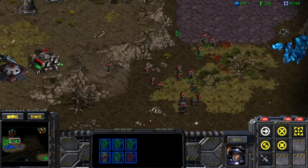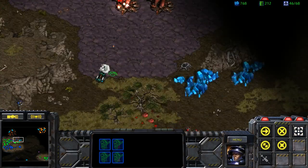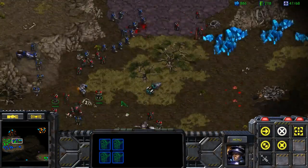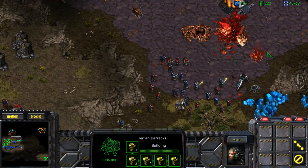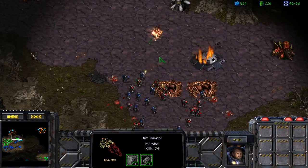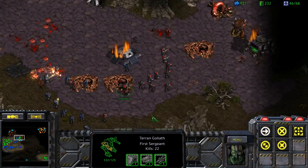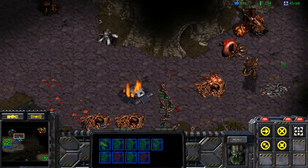I'll have an SCV follow Jim. Oh, there's a base down here if you want it. Watch out, Jim! Marines, go. Do you want to take this base? Yeah, I'll take it. I think it's neat how you get units as you rescue buildings — that's a neat little concept.